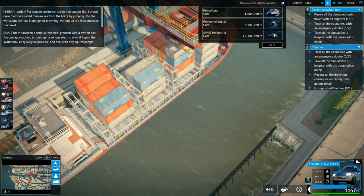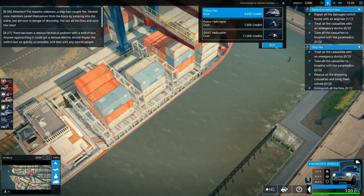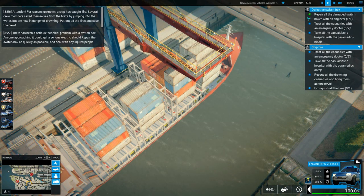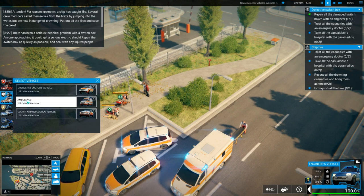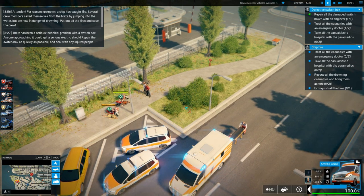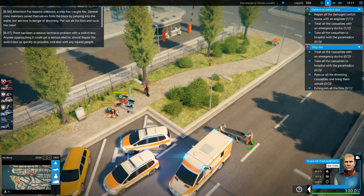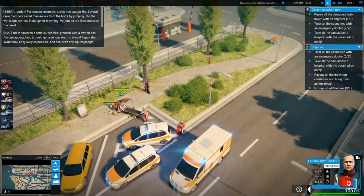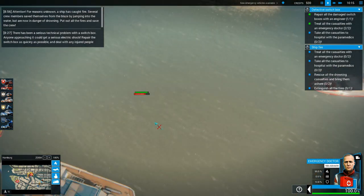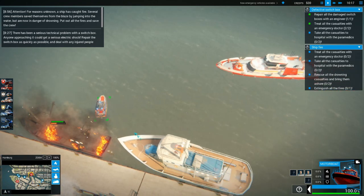How many credits do we need for these missions? Quite a bit. I'm able to buy the police vans now. I'll need to send in another ambulance over here. Now these people that are drowning — where are they? Alright, you've got both of them. That's good. Come back in over here.